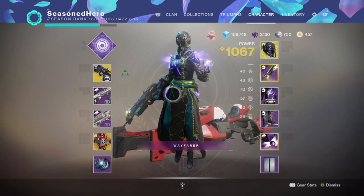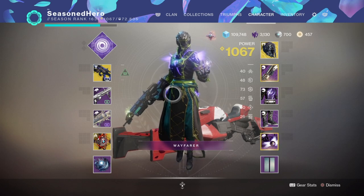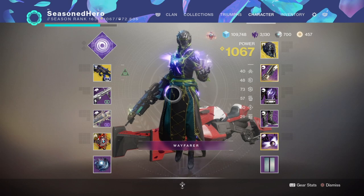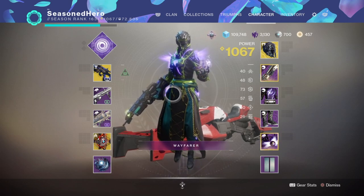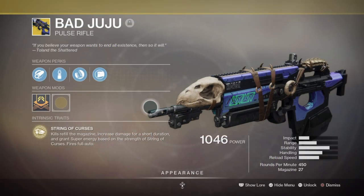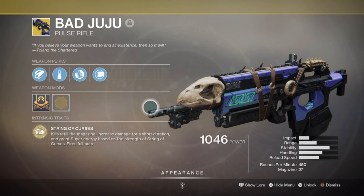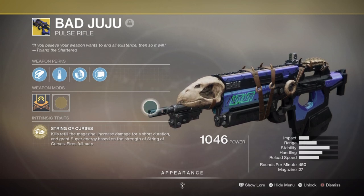For weapons, you're going to need the Bad Juju exotic and then a secondary of choice with the Demolitionist perk. If you don't have Bad Juju, that's not a problem as it leaves you open for picking a much stronger secondary and primary of choice. Heavy falls in the same category of whatever suits you best — something with reach that's great for boss damage. With Bad Juju in the primary slot, I can continuously build up my super and auto-reload while getting kills, which works really well for supporting the build overall.